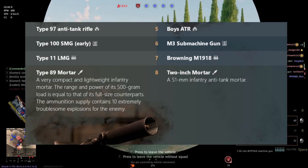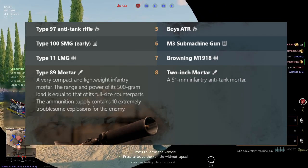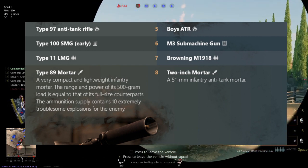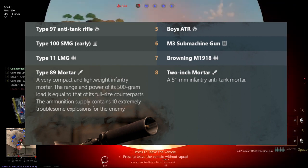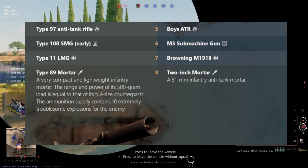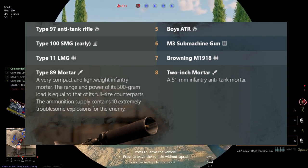At level 5, we have the anti-tank rifles: the Boys anti-tank rifle for the Americans and the Type 97 anti-tank rifle for the Japanese. The Type 97 is basically a copy of the Boys anti-tank rifle but with a frontal shield, which is going to make shooting the gunner a lot harder.